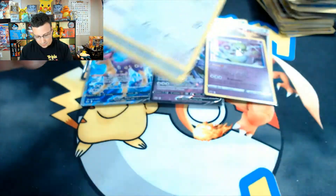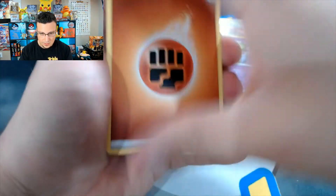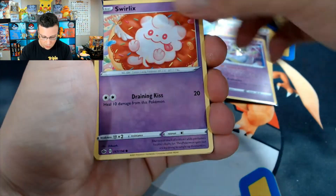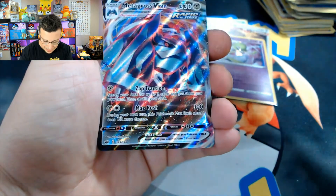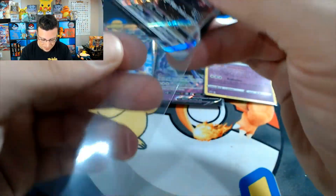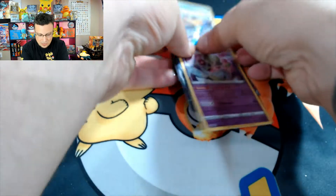Thank you guys so much for coming out and hanging out — come on, let's end it with a hit! There is the code. Fighting Energy, Impact Energy, Porygon 2, Squirrtle, Spiel, Swirlix, Yamask, Castform, Bone Sweep, and BOOM — Metagross VMAX for the last pack magic! Rapid Strike Metagross VMAX — did not pull this yet, very nice looking card! It's probably not super rare but it's new to me, so there we go!